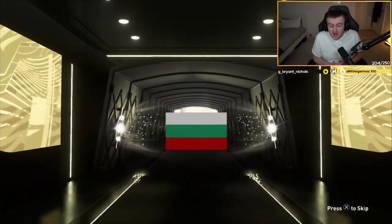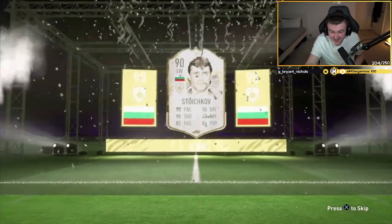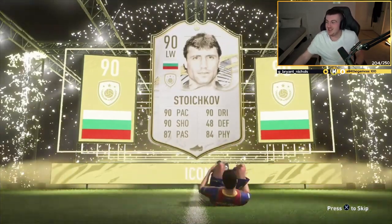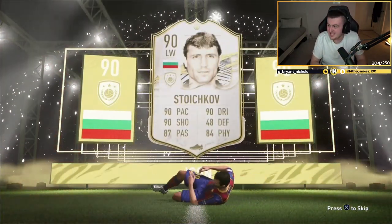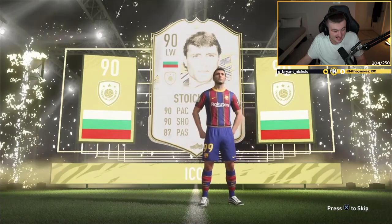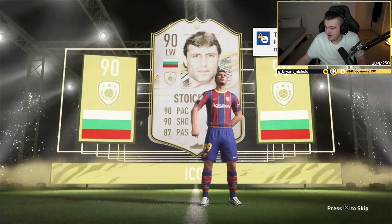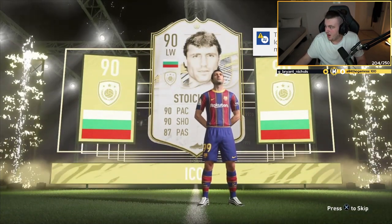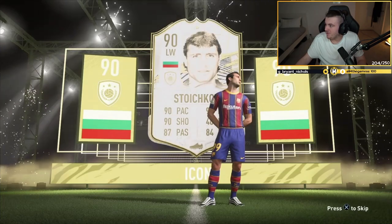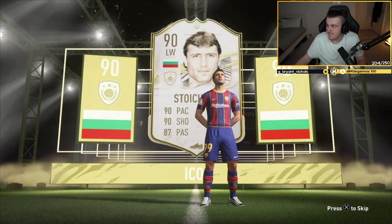Another one! Dojkov! No way! Another one! Another icon, mate! Are you joking? What is our luck today? What is Dojkov worth — a million coins! That's a million coins right there, chat! Another icon — I need to screenshot this. Oh my word! Another icon, fellas! That's gorgeous! That's a milli right there — a fresh, hot milli right there.